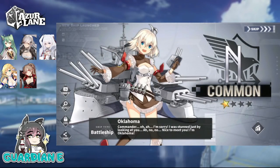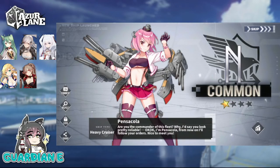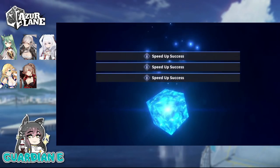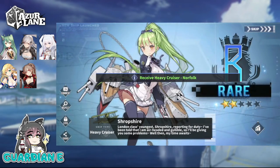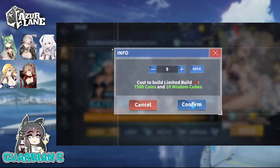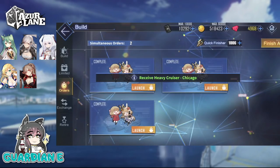Three Oklahomas in a row — are you serious? Am I going crazy? That was almost four. I saw those thighs and thought it was Oklahoma, but no, it's Pensacola. That right there is what we call a full house — a pretty good hand in poker, but it doesn't do us much good here in Azur Lane. It's been mostly commons for sure. We can't complain though; we got Limalin really early, which is super exciting.